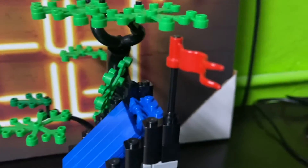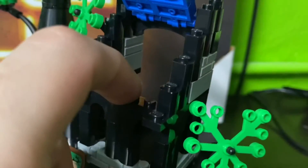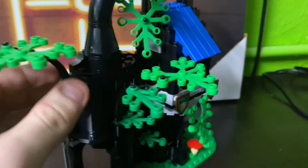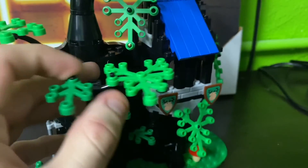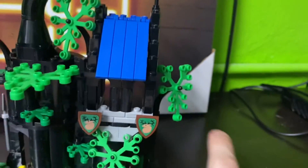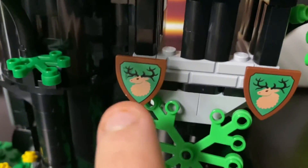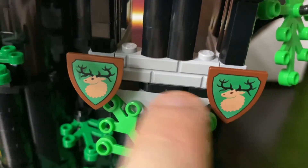On top, it comes with a little red flag and a blue roof — the roof does come off so you can interact with the inside. You can position the little branches anywhere you want; most of the big ones do move. It looks great the way it was intended, and it comes with little shields in the front — they both have what I believe is an elk or reindeer on them for the Forest Men logo.